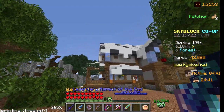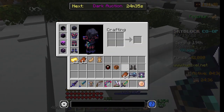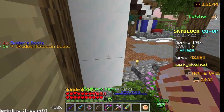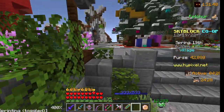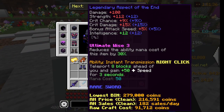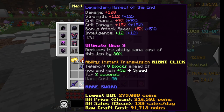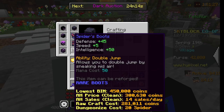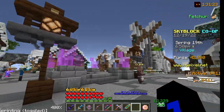You all know the Aspect of the End where you go like this and start teleporting, right? Well, this is kind of similar but a little bit worse. If you don't have enough money for Aspect of the End, or you just don't want to buy it, you can get these from the Spider Den and use them to jump.